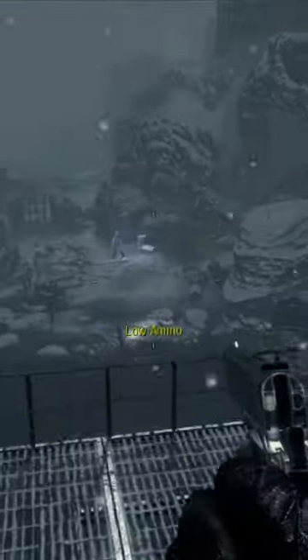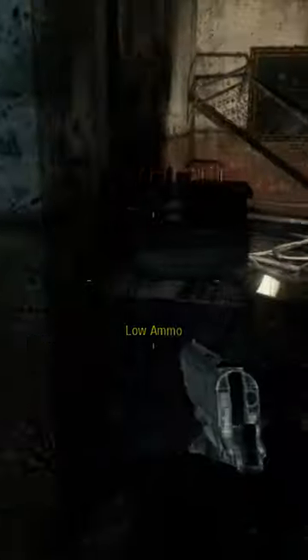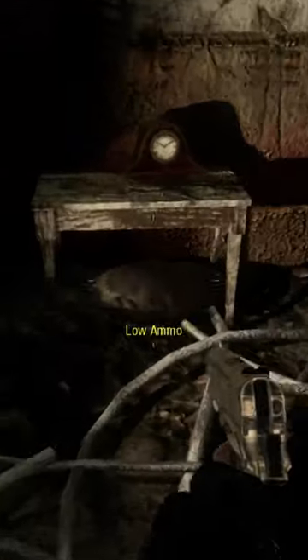The final element 115 rock is in the lighthouse — the same room where you get the fuse for the door downstairs — and it's just under this table right here.